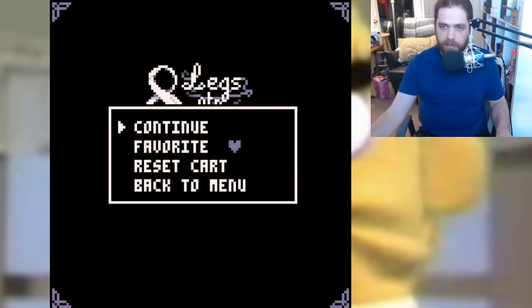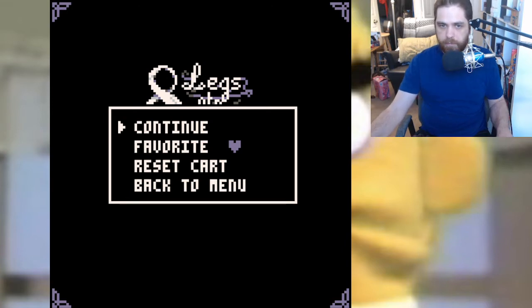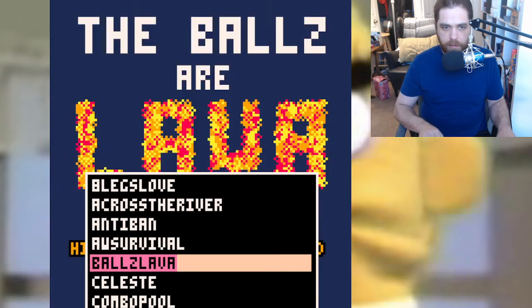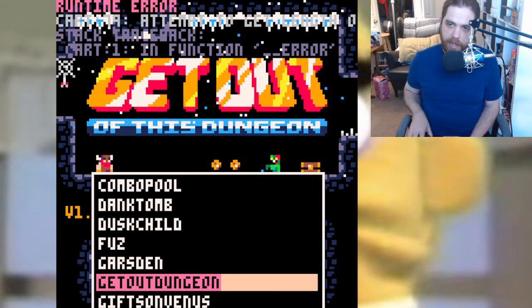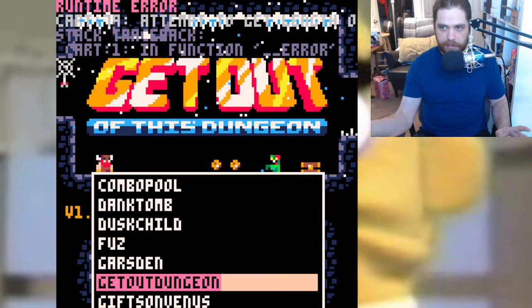So I guess it only runs the pack and stuff. Or maybe it can't be a PNG. Let's try getting rid of the PNG extension and make it P8. Back to menu. Now it's freezing. So that's it — it can play a bunch of the classic Pico 8 games, but I'm trying to load my own game in and it's bombing out. This is a real simple program.